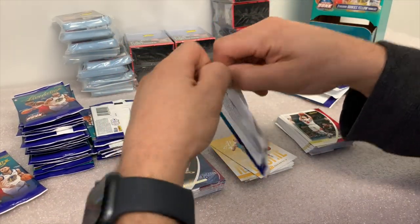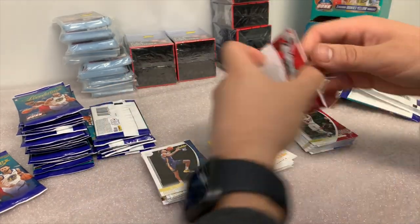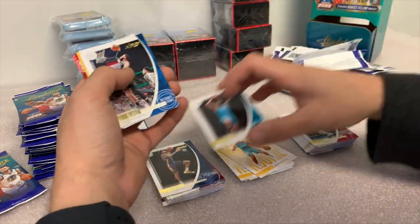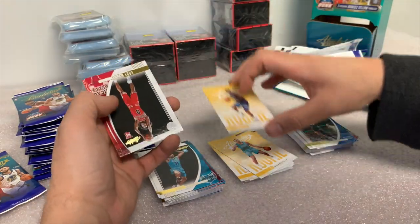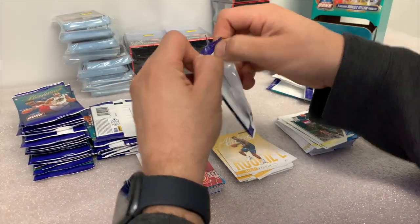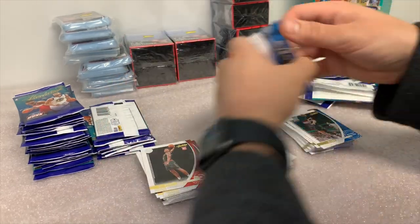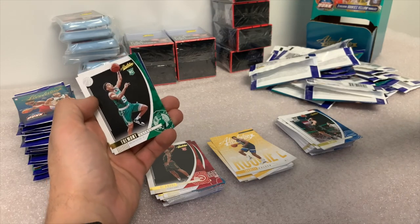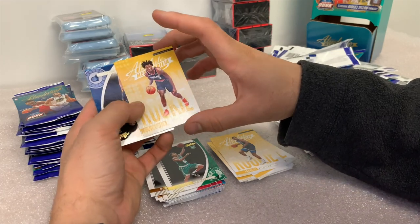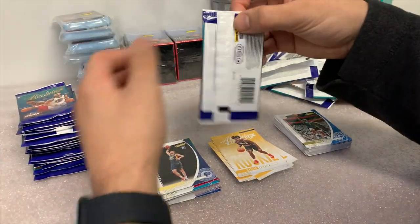Those bids are currently up on eBay — it ends Friday night at 6:30 Pacific, 9:30 Eastern. If you want to be part of the team break, enter the bids and good luck. We have three sealed blasters that are going to be broken open, so there are three different bids set up. The other ones haven't been published yet to eBay — they're scheduled for five days and they'll be up soon enough.